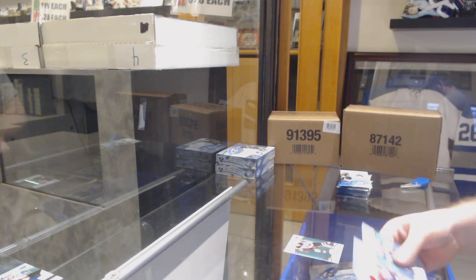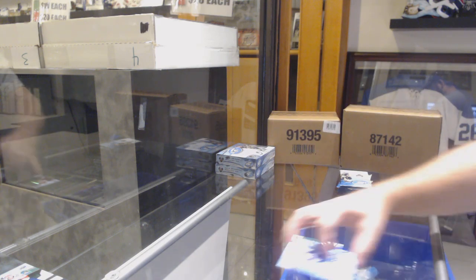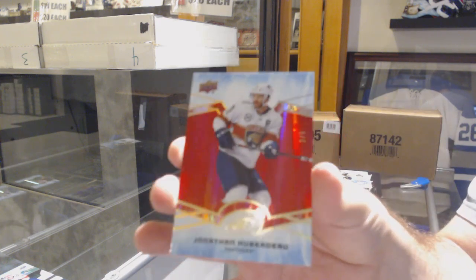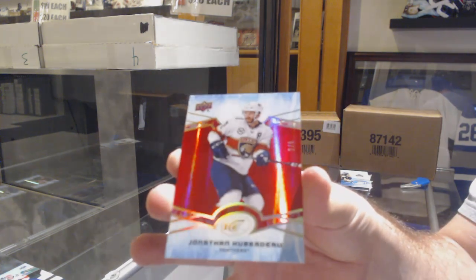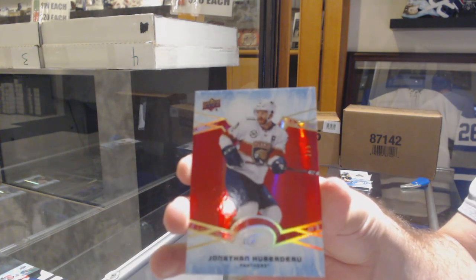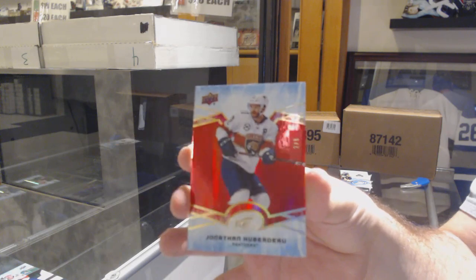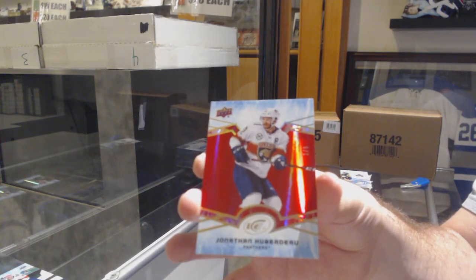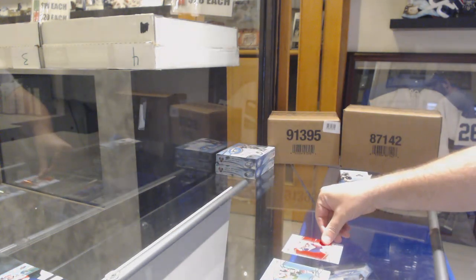Nico Hischier green for the Devils, and we've got for the Panthers a red base numbered to five, Jonathan Huberdo. It's funny — you don't see these for a while and then we get two of them in the next like two weeks. We got a Crosby one and now Huberdo.